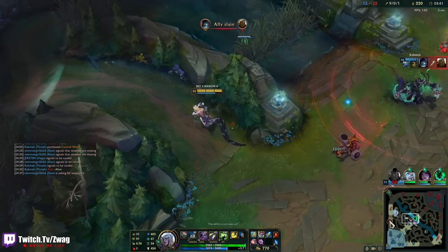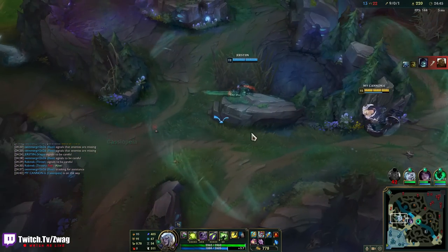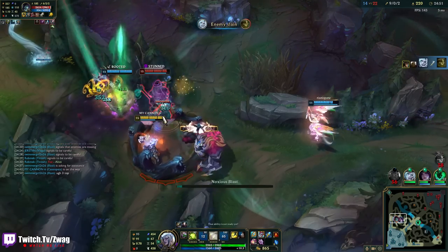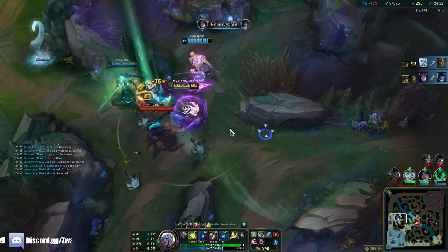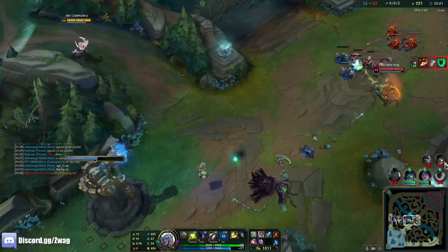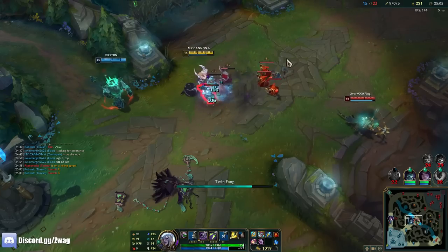They're fighting top — they engaged on Lowy. I got him with a poison. Yorick's going to get burned here. They picked Thresh — but that's okay.